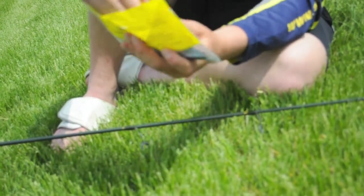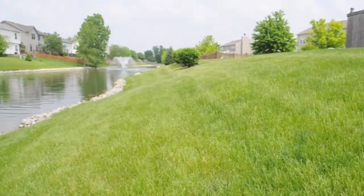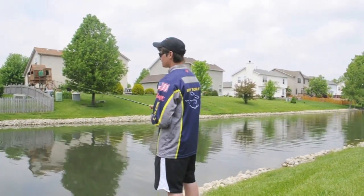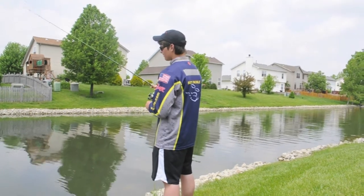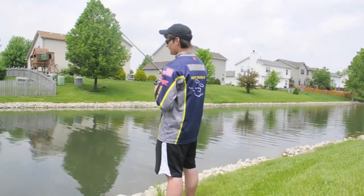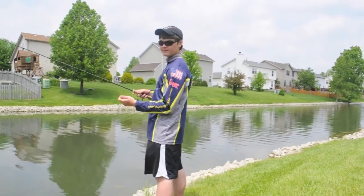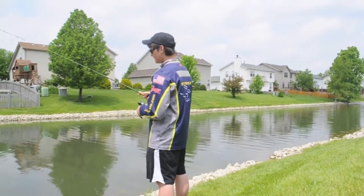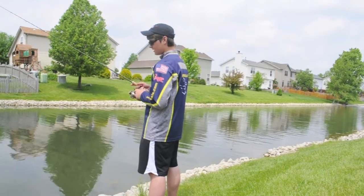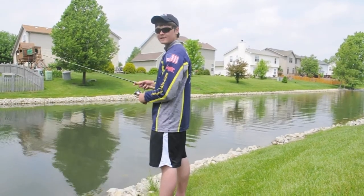These baits are really good because they've got salt and pork fat in them, so the fish hold on a lot longer. What we're doing is making a medium to long cast and working it backwards — dragging it a little bit, making some hops to get that worm to flutter back in the air. It's kind of a drag-hop presentation along the bottom. The line we're throwing is 15-pound braid on the spinning reel — braid has zero stretch, which is really sensitive and you can feel every little bite. The biggest reason is that braid won't give you line twists in your spinning gear.